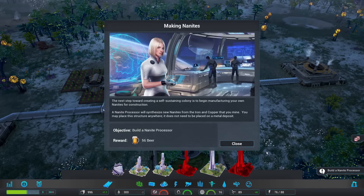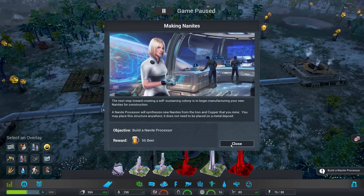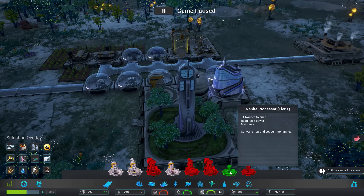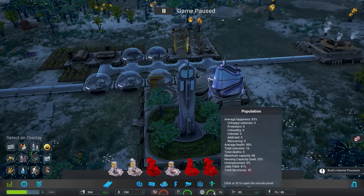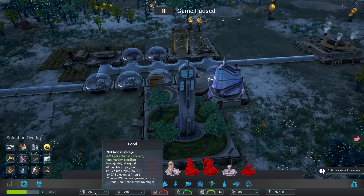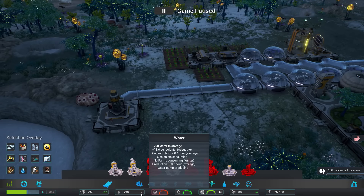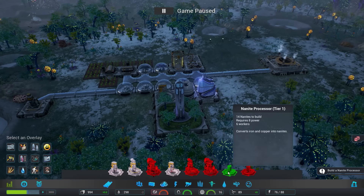New mission available — our Nanite processor, correct, we do need that. That'll give me 56 beer — we're getting drunk tonight. The nanite processor converts metals and copper into nanites, which we need to build stuff. We're down to 89 nanites. Our population is 83, unhappy colonists 0 — very good. Air quality is amazing. Storage is still under the gun, but food at 62.1 per colonist means we're gonna have some fat colonists. Food variety is excellent and I'm very happy about that. Water is at negative 2, so we'll need another water pump soon.